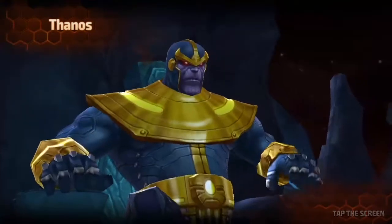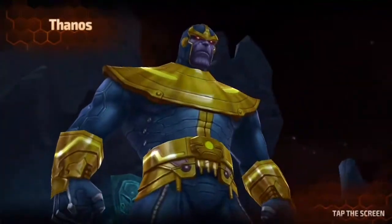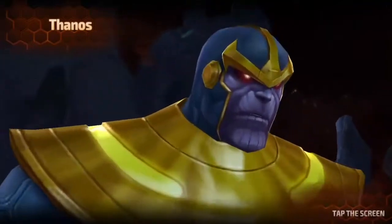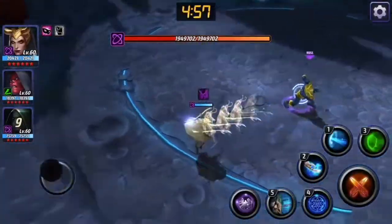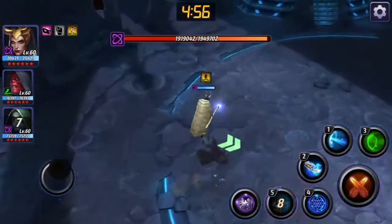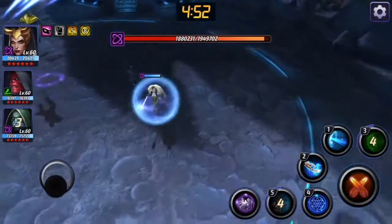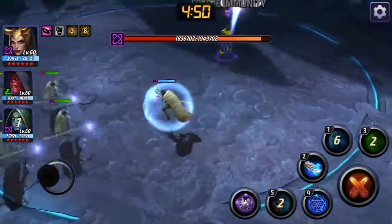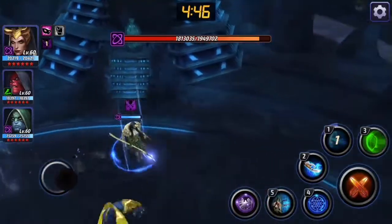As soon as the match starts, the very first thing he's always going to try to do is snare you. What you want to do is wait for the snare radar to pop up, and that's when you want to go ahead and tag Loki in because that's going to interrupt the first one. Pop the clones, run away, then pop the shield. If you try to do both of them back to back he will get you.